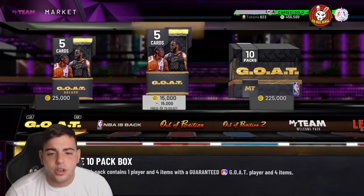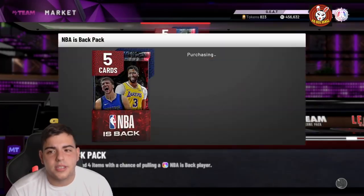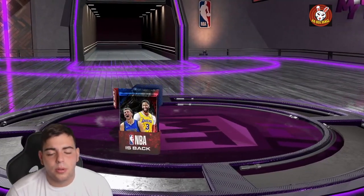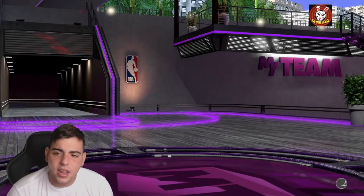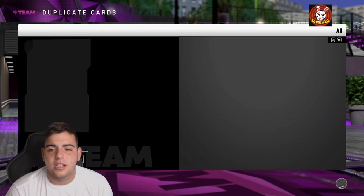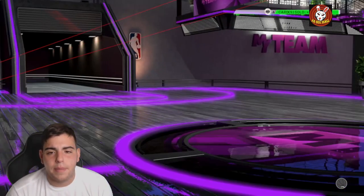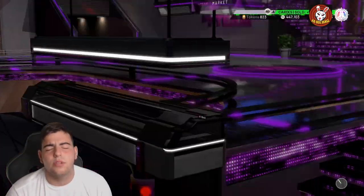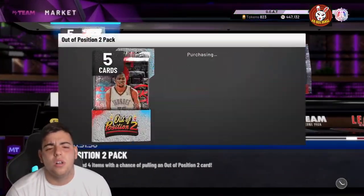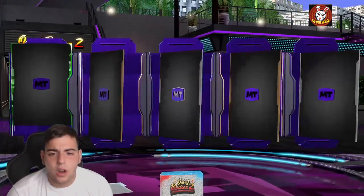If you're not pulling one of the top-tier opals, you're not gonna get anything good — which is kind of ridiculous. Let's go for one of these 10,500 packs, maybe we can pull an opal. Reveal all — Bronze again. What is that, 2K? That is absolute disrespect. Let's keep it going, just pull a bunch of random packs.